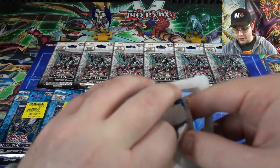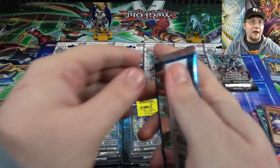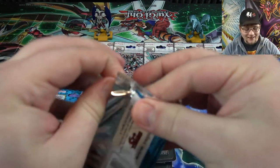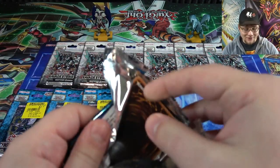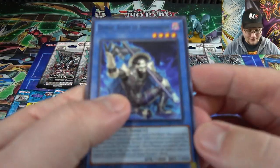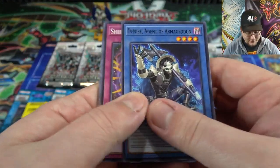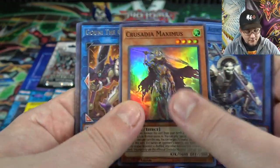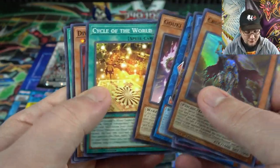I'll probably go back and get some Shadows and Valhalla as well. I feel like I'm gonna get a bunch of Ash Blossoms from those now since it's gonna get reprinted in the structure deck. I'm telling you, after a big card gets a reprint, for some reason you pull it more easily out of older packs — don't know why. And we have a Crusadia Maximus again — not bad, don't mind picking up some Crusadias.